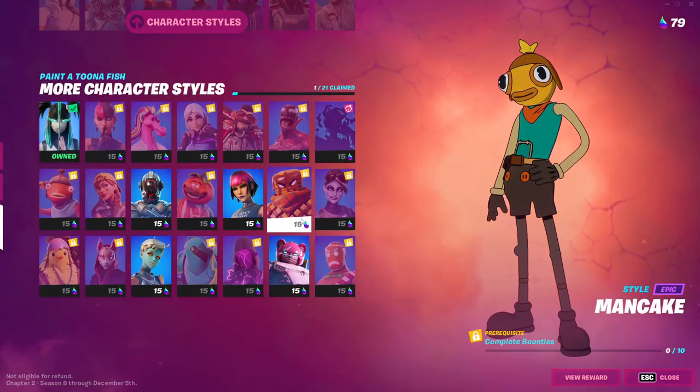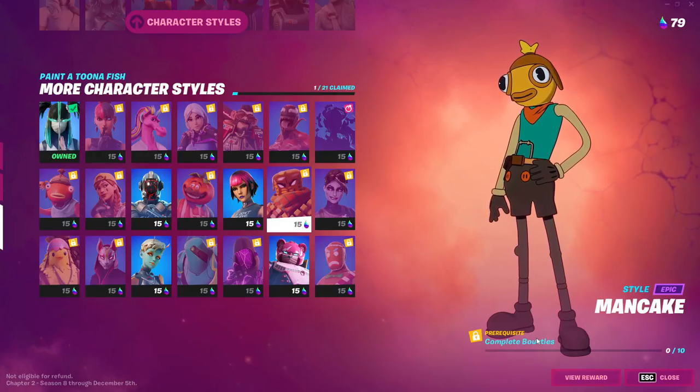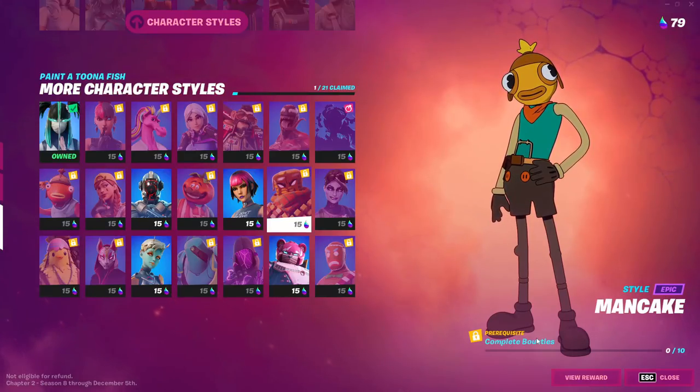For the bounties challenge, there are plenty of bounty boards around the map. You need to complete a bounty — you don't even need to kill the target yourself. Just get the bounty and let someone else kill it, and you'll get the style.